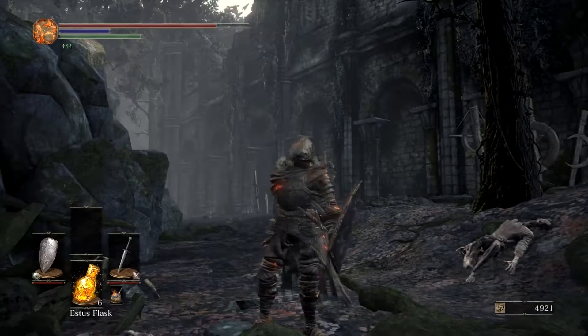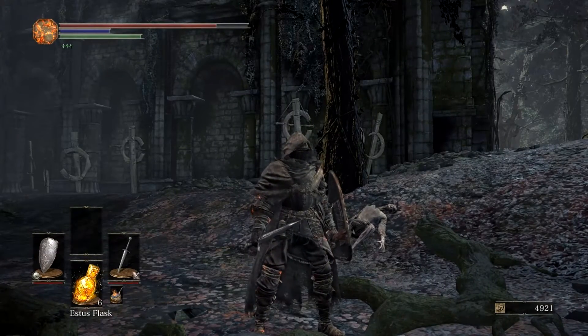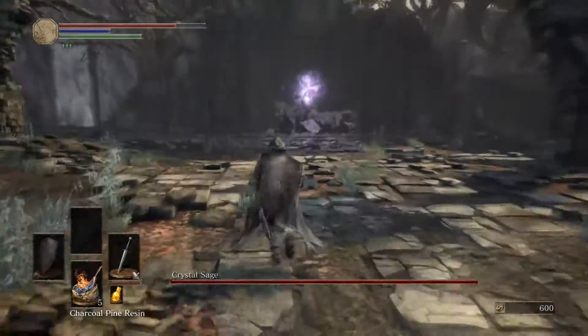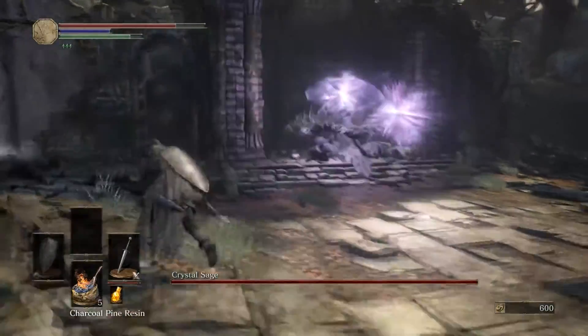Going to fight the Crystal Sage, you're going to have to do an awful lot of dodging. So bring something you can be light on your feet in and dodge an awful lot. And if you've got the Chlorinthy ring, definitely equip that.